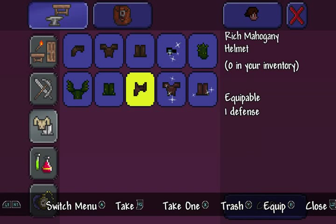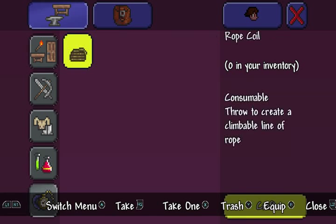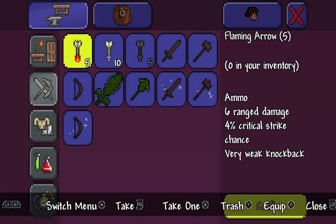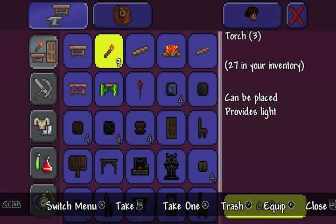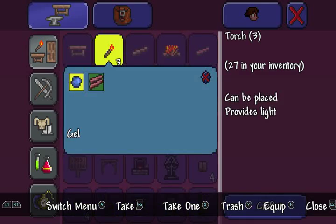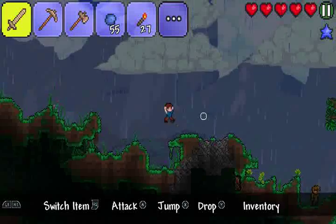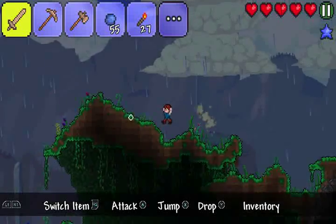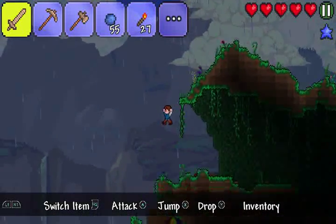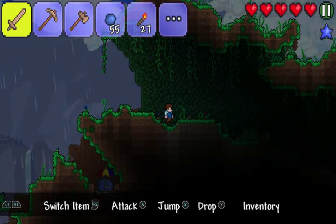Oh, armor. Alright, let's build some stuff. We'll call this our inner park base. I'm so sorry. What do you not say?